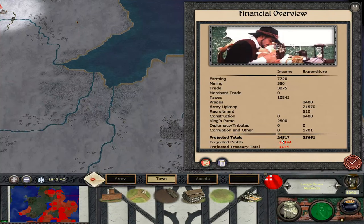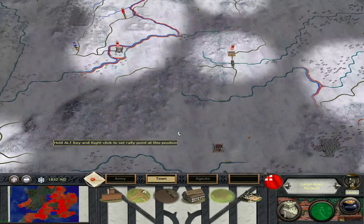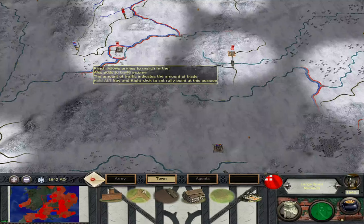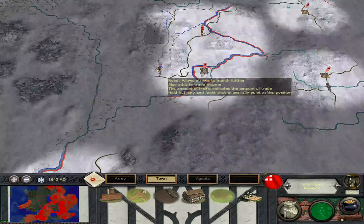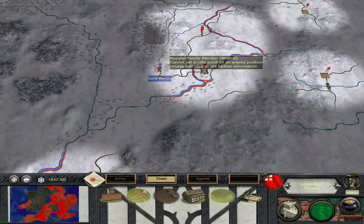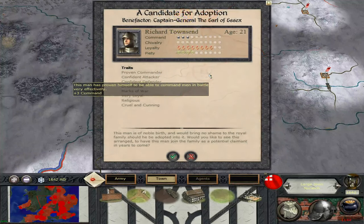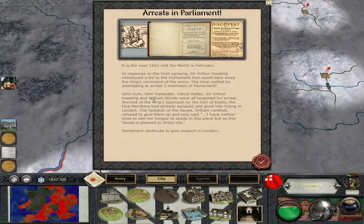We're going to be losing money — look at that. A bit of corruption. We'll see how things shake out once we get to war with them. Lord Byron — that's definitely not the famous poet; he'd be much later on in history. Very fast turn. We're going to accept him.